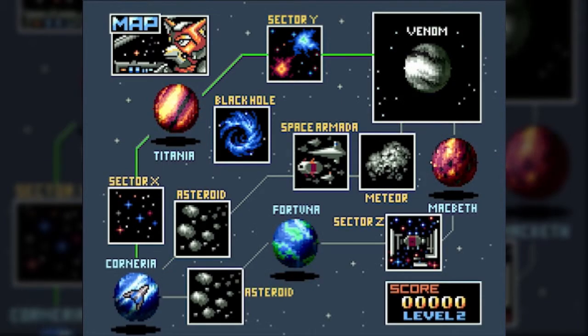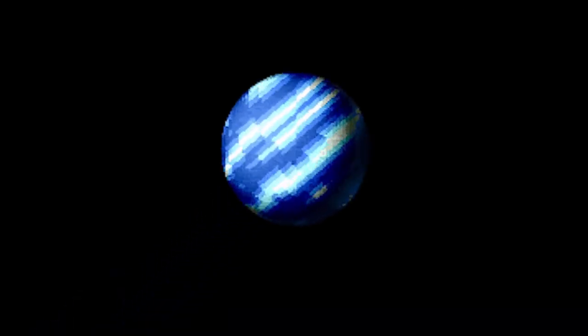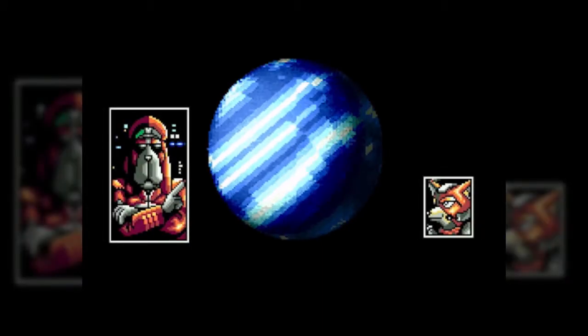Hello everyone and welcome back to Let's Play Star Fox. In the last part, we finished off the level 1 path with our first venture through Venom, and now it's time for us to start off level 2 with Corneria once again, as all 3 paths do start here.